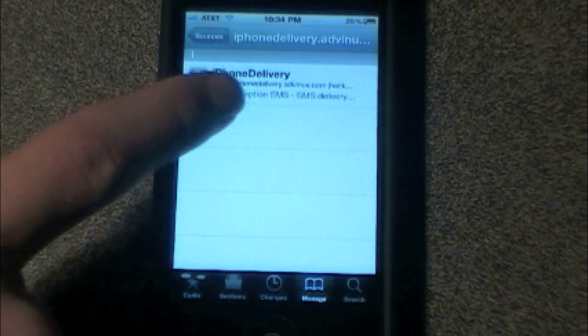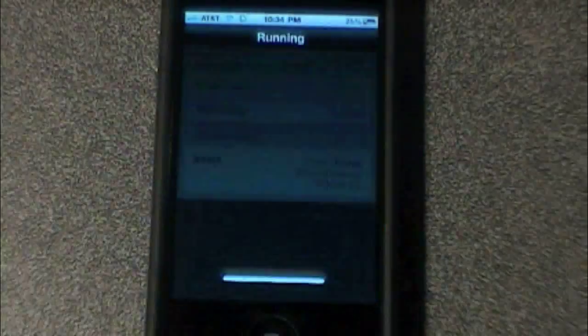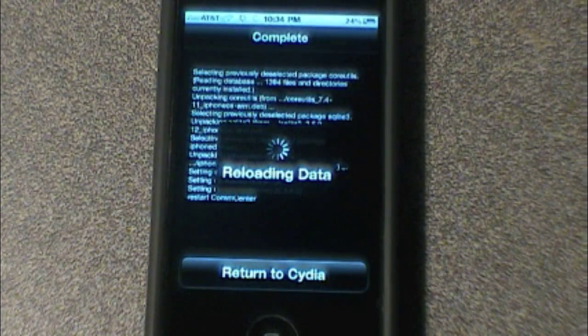What you want to do is tap it, and there's only one thing right now. It's called the iPhone delivery, which just reinstates your MMS and FaceTime capabilities. Confirm the download. I haven't done this before, but from multiple sources I know that it works, so it should be good.